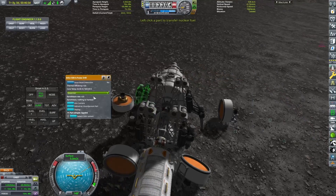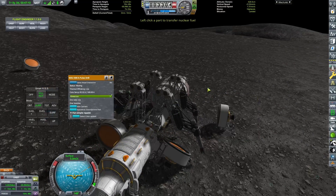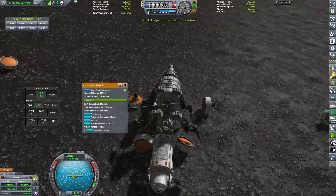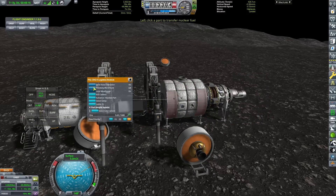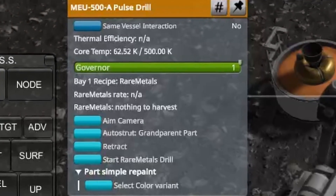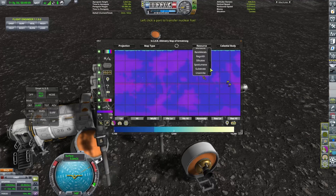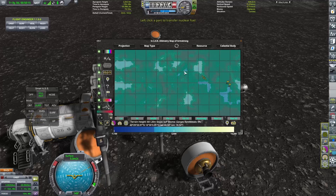That being said, those material processing units are the only things I have available that can turn ore into liquid fuel, oxidizer, and monopropellant. So that is also kind of a bit of a bummer, because we are going to want to produce a lot of liquid fuel and oxidizer. And yes, now we're mining - and unfortunately that little pop up there, I was a little bit silly yet again.